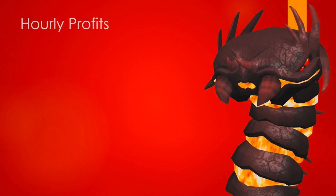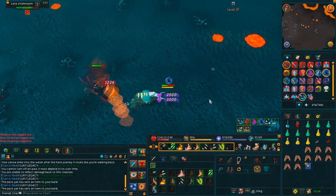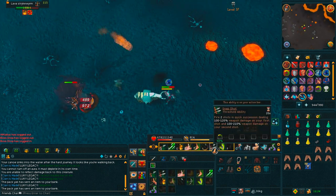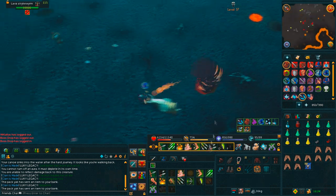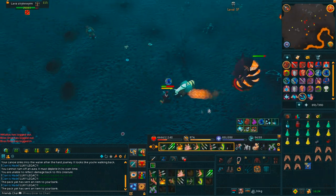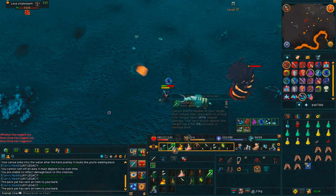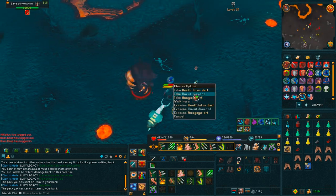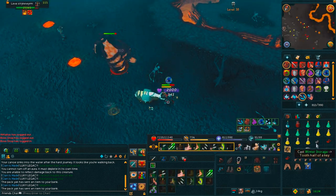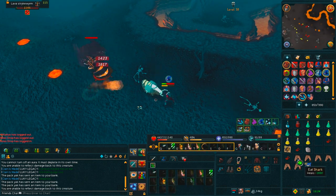Now I'm going to show you a brief calculation of the hourly profits just from testing out this method. To make this profit approximation, with my Death Lotus darts — tier 85 weapons — I did one overload dose worth of kills, which is six minutes worth. These kills were actually slower than my melee kills, but I'll multiply the loot by 10 to give a rough approximation of how much money you can make here every hour. That is not including any of the rare drops, which would obviously bump up that profit by quite a bit.